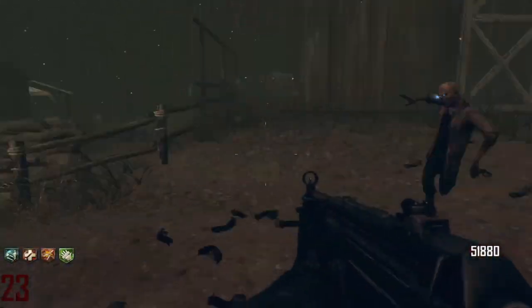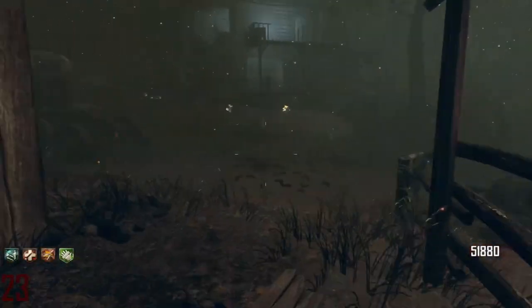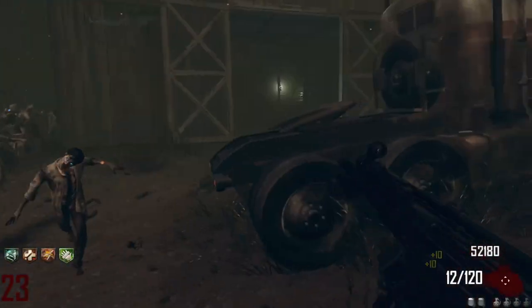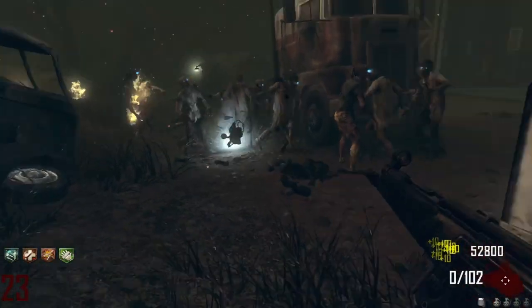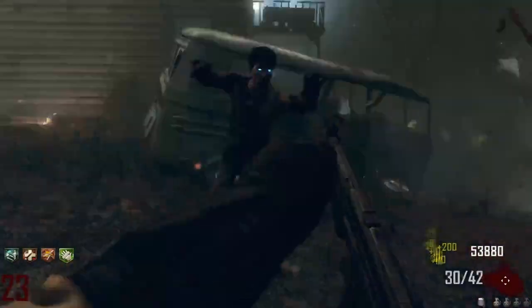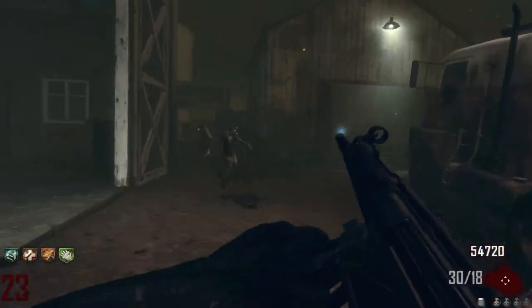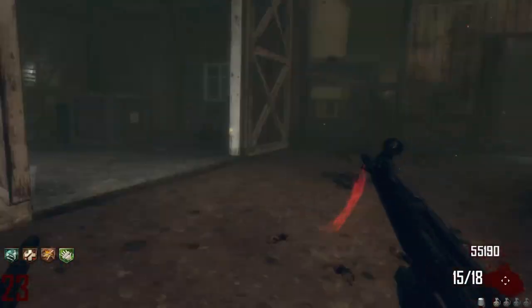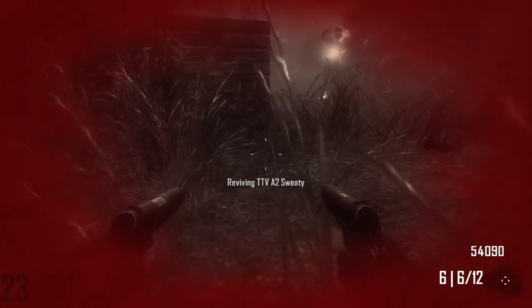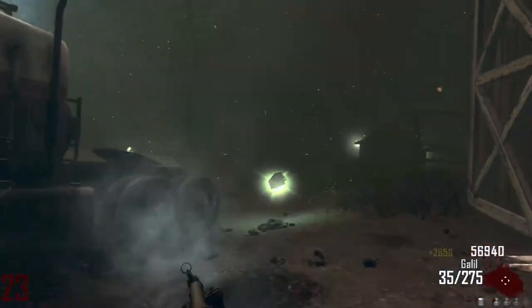Getting really good training - oh wait, don't make dumb moves like that. I might as well use the monkey bomb. I laid like two magazines into those guys and did basically nothing. We might have to start using the Galil because it does way more damage. Oh no, we went down - I wasn't paying attention at all, that was really bad. We need to start using the Galil from the get-go.